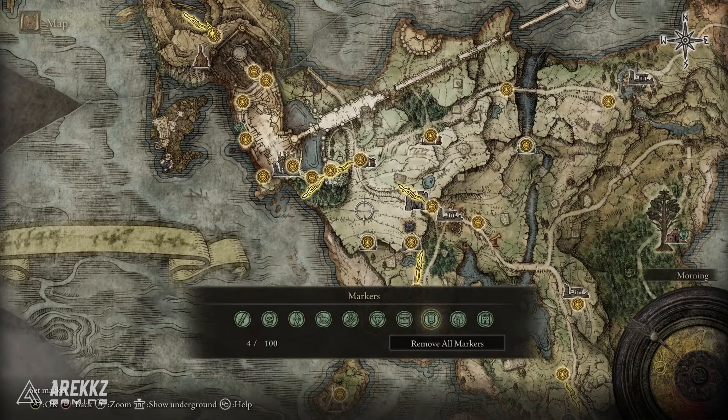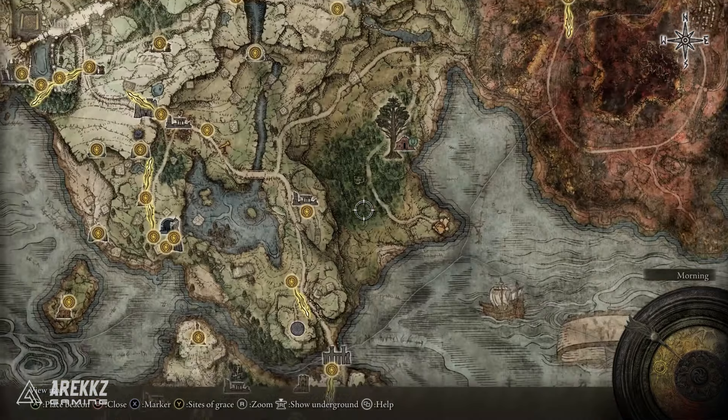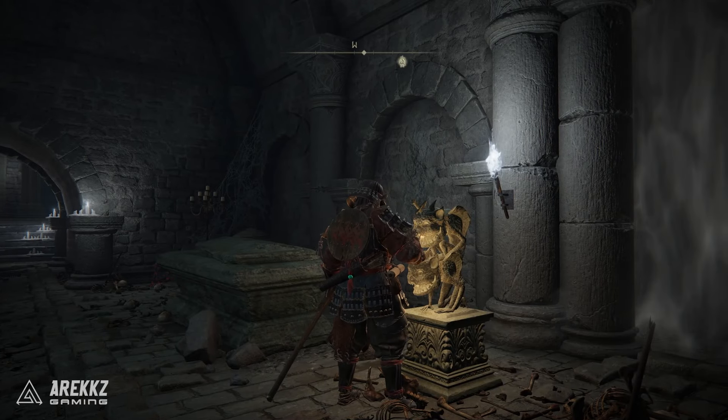I've established my own little key — skulls for enemies I'd like to fight, the building icon for mausoleums I've been pursuing, and things like that. Basically you can use them for whatever you want. If you find a location and want to return there later, dropping down a marker will definitely make returning there much easier.